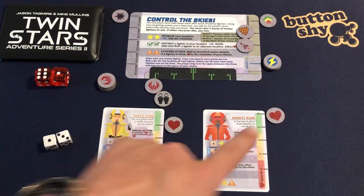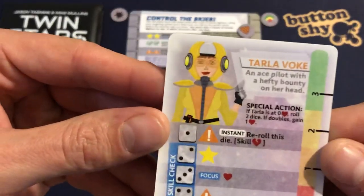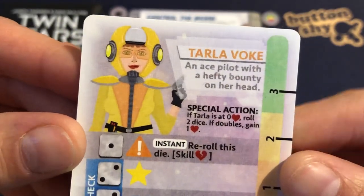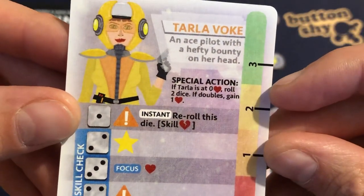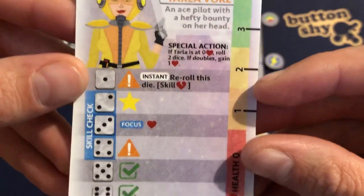As with all the Twin Stars scenarios, we roll our dice and place them on our characters. So we've got Tala Voke — an ace pilot with a hefty bounty on her head. Her special action: if Tala is at zero health, roll two dice and if doubles, gain one health. So she's got a last chance there.